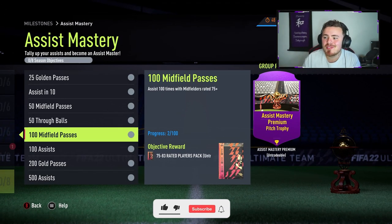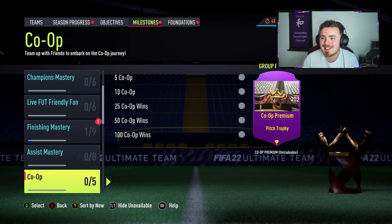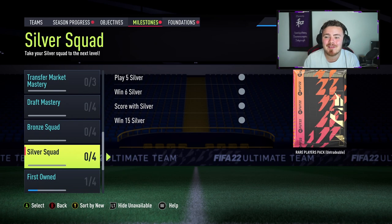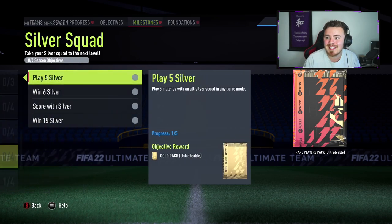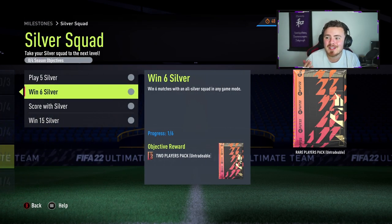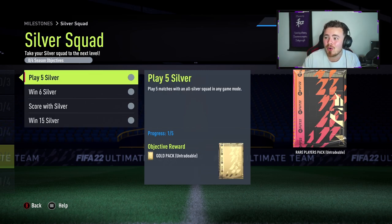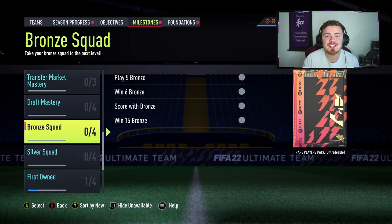There's also an assist mastery objective you can be doing on the side — assist 100 times with midfielders rated 75 plus. I'll talk you through that one as well. There's also one more: silver squad and bronze squad, where you play games and score goals with silver players in a certain number of games. You may not unlock all of this via that objective but definitely chip away at it. Enough waffling — let's show you how to get your hands on a 350k pack.